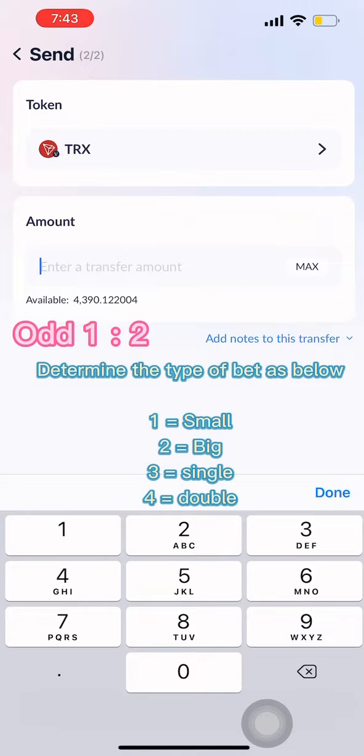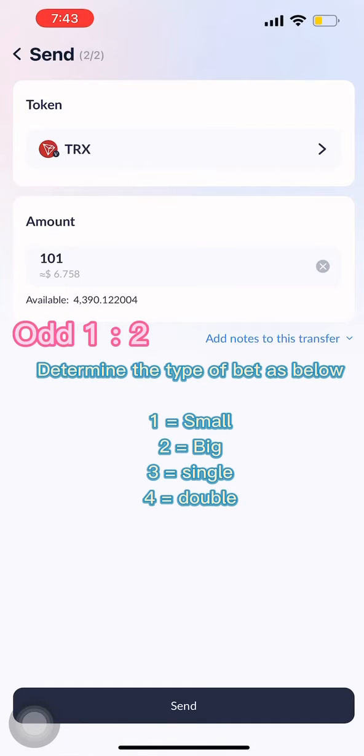Determine the type of bet as below: 1 is betting small, 2 is betting big, 3 is betting single, 4 is betting double.